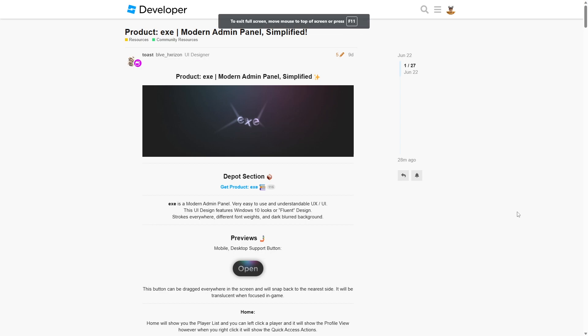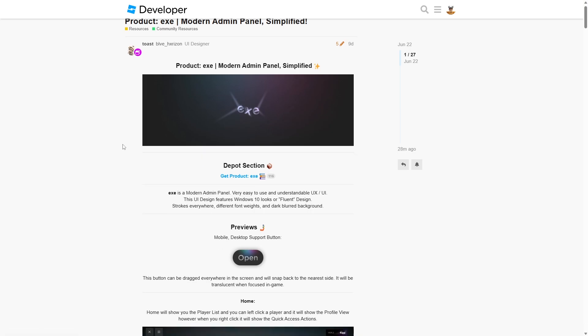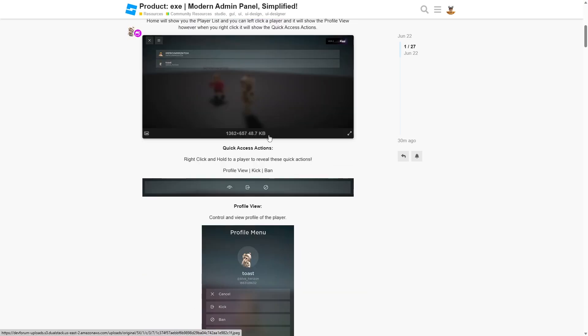Today I'm going to be showing you how you can install exe, a modern admin panel which is super simple, has a great UI, and is very easy to use and understandable. A quick disclaimer: I made none of this — all credit goes to Ghost.os, the creator of this. I'm simply showing you how this works and how you can install it into your Roblox game. It's a super cool system that uses a simple open button. I'm going to show you how it works, then I'll show you how to install it.